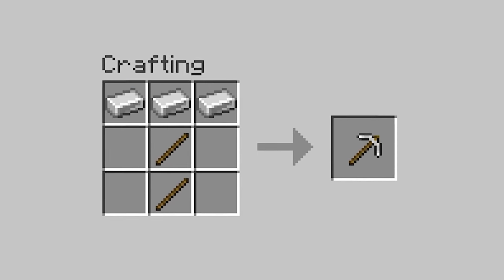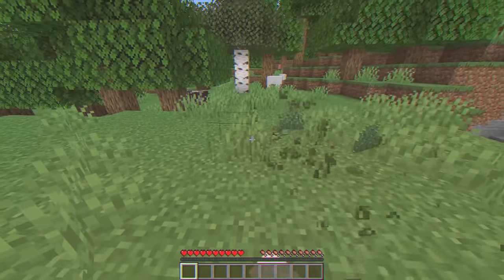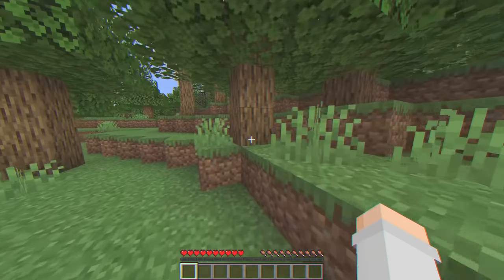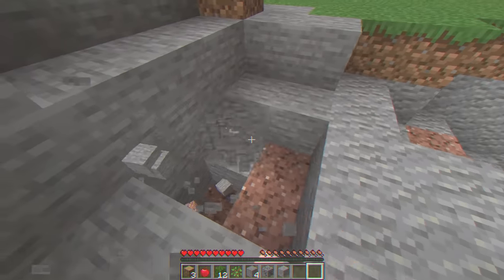Are you tired of crafting boring pickaxes? Well, today you can mine every single block with your fist. This is weirdly overpowered. In this video, I have made it so that my fist is the ultimate tool. I don't need stone, iron, or even diamond items. My fist is better than all of them. The question is whether I can beat the game using only my fist. Can I do it? Stay tuned to find out.